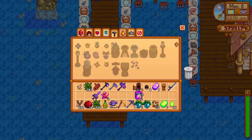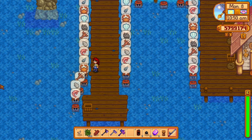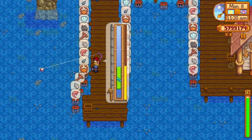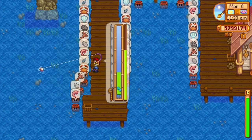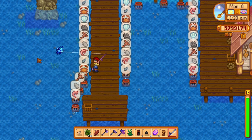Magic Bait will allow you to catch any fish during any season or weather, and it is perfect for those of you trying to get the Master Angler achievement. You can buy the recipe at Mr. Qi's shop for 20 Qi coins, and it only costs 1 radioactive ore and 30 bug meat to craft.